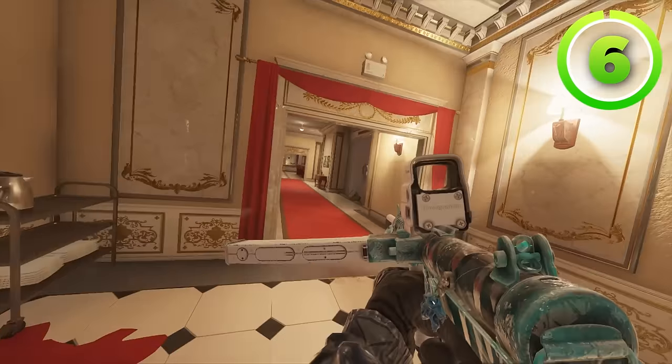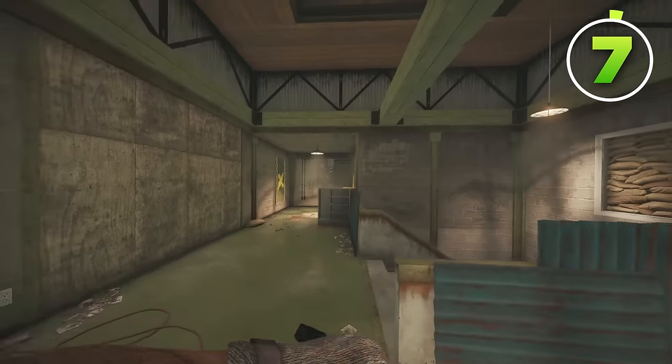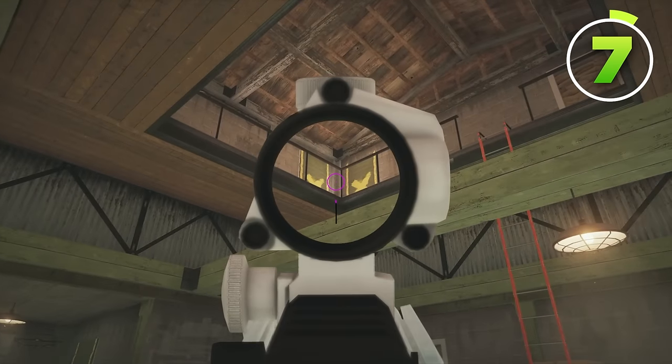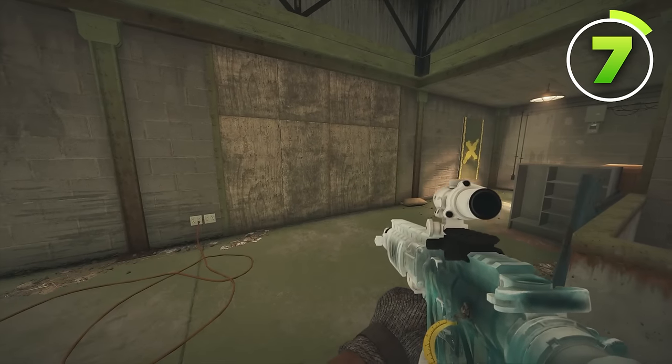Now we've been talking about nothing but defensive strats. So let's go over this attacking Maverick strat for big tower. As Maverick, you're in big tower on the T2 side. What you'd need to do is rappel up to one of these windows, drone out T3, T2, and T1. Fast forward to where you have these two walls reinforced.